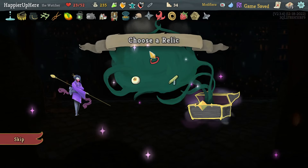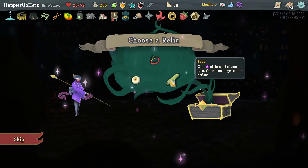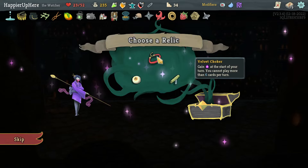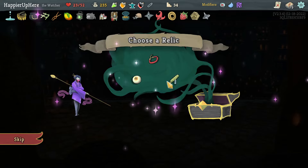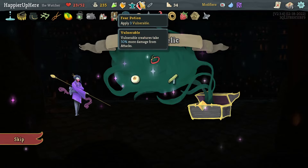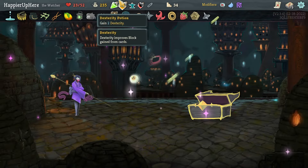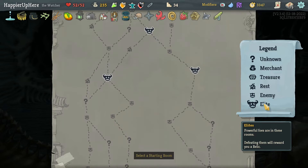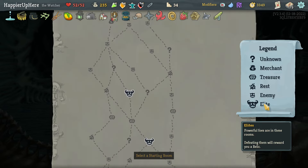Snecko is tempting but I do have a lot of zero cost cards so I don't think I'll take it. I also don't really want Sozu, and I don't really want Velvet Choker. I'll take Sozu just because I didn't like the other relics and I feel like I need the extra energy. We got the Awakened One at the end. I can hit three of the four elites — that's good. Going to maximize question mark rooms.